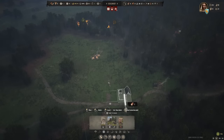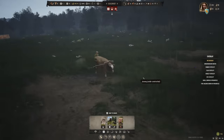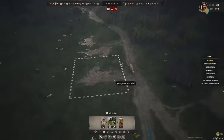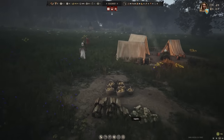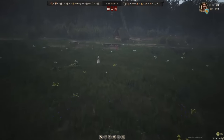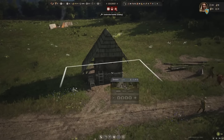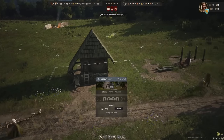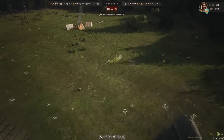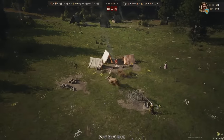That should leave two families free, and I recommend you keep it that way for the moment. Unassigned families will automatically work on logistics, moving things around your settlement and helping out with construction. You should set up a small granary and a small storehouse next, which can both be found on the Logistics tab — otherwise your food and supplies will be exposed to the elements and can be lost. So to recap: one family on fuel, one on timber, one on food, and two unassigned. Any deviation from this could mess you up pretty badly before your first winter.